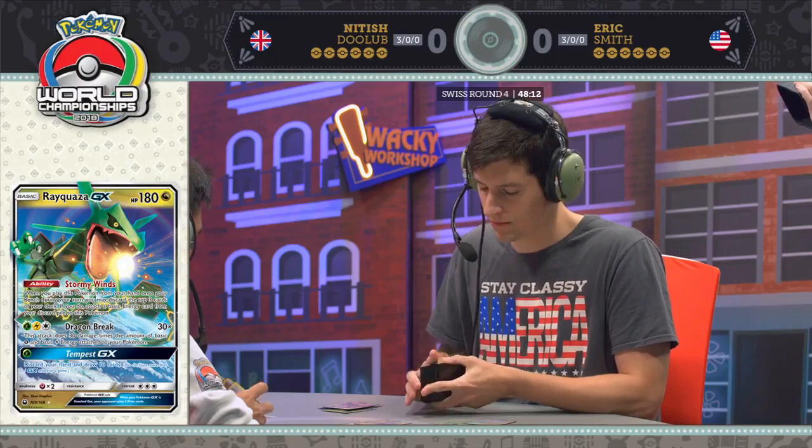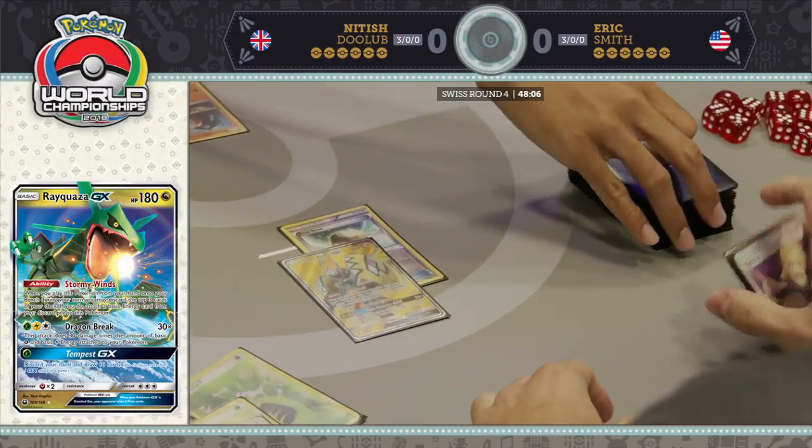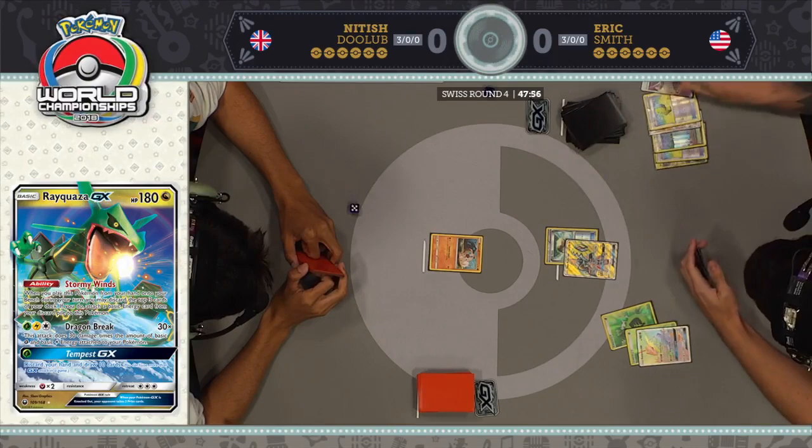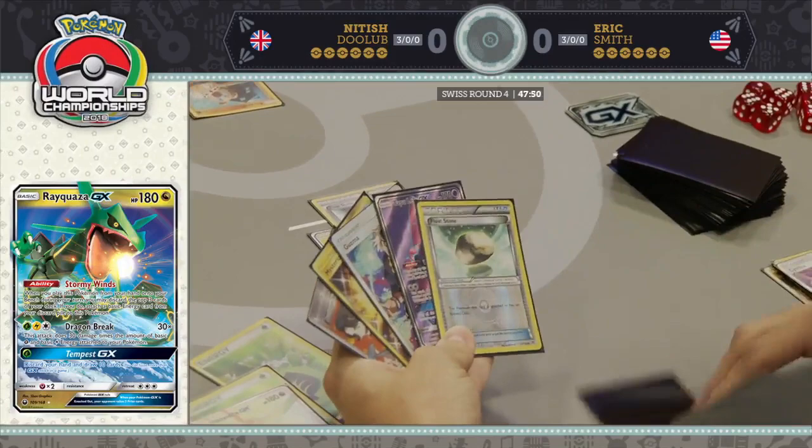Eric plays a Cynthia to draw himself six additional cards. Wants to find that other Rayquaza, wants to find more energies. I see an interesting card in Eric's hand — I think that is a Marshadow. I'm going to let loose. The card that started letting loose as early as yesterday morning, and it is here in day two as well — it was not a one-hit wonder.